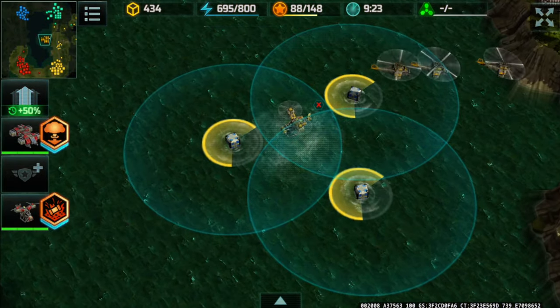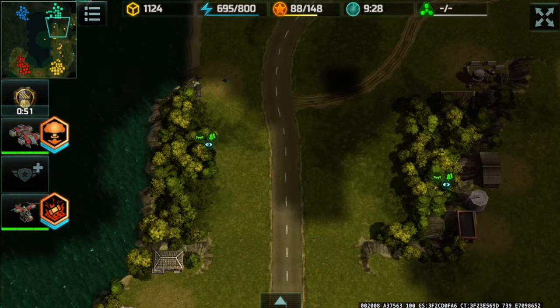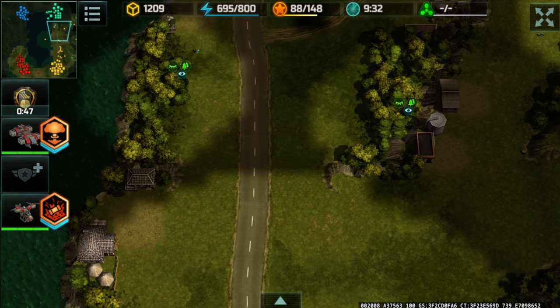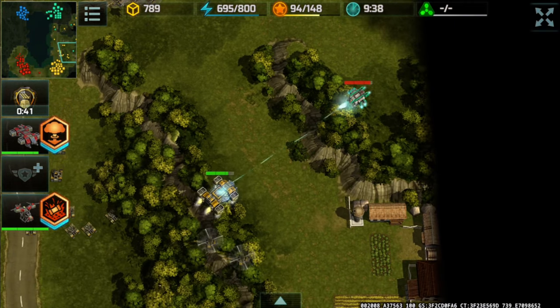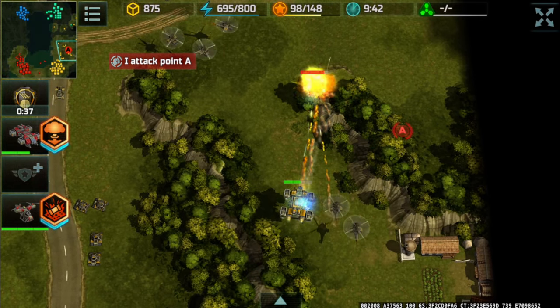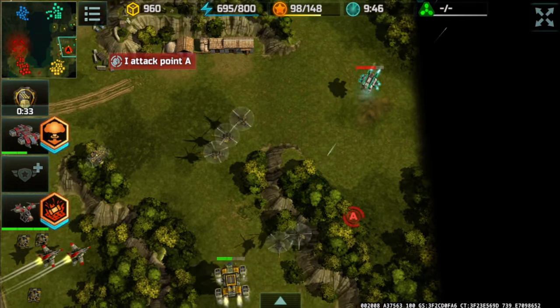I grab a container that no one is contesting. Spotting some Toon Army units, I retreat for a moment. There goes the Seraphima attempting a sneak attack — but thanks to my hidden infantry, I can see exactly where it's coming from.